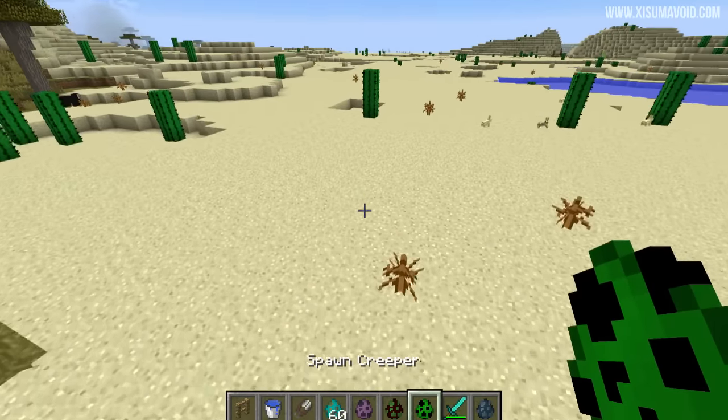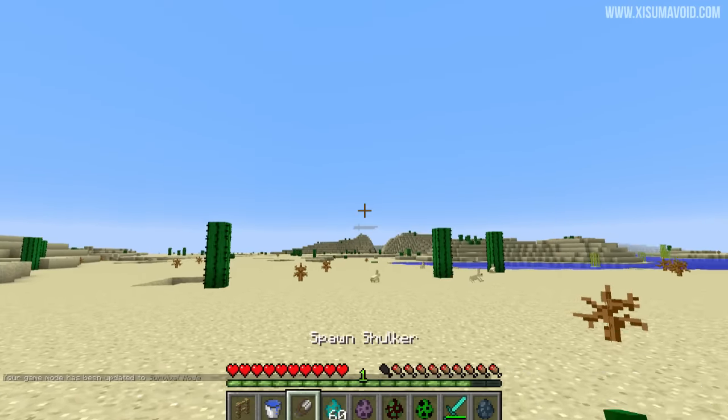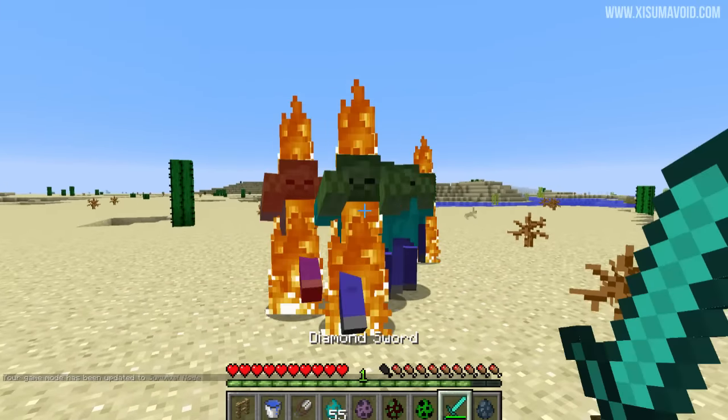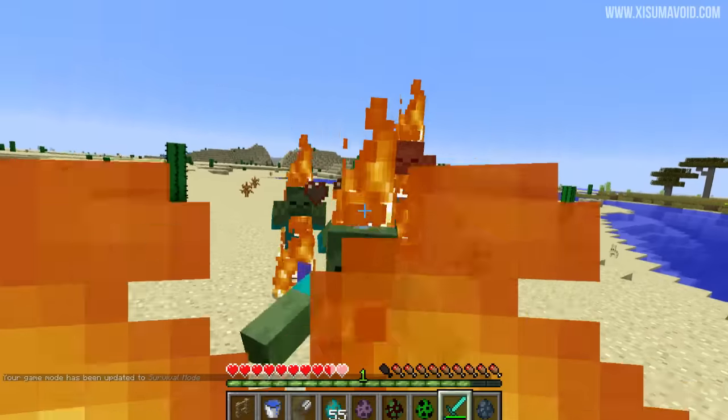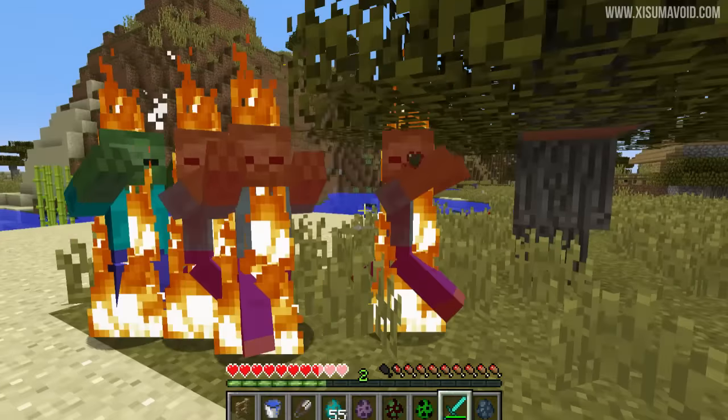There's also a sound for the sword sweep as well. So if we go into game mode 0, spawn down some zombies — yes they're going to be on fire, don't worry about it. Listen to this new sound. Not terribly exciting, but that is the sound for the sweep attack.